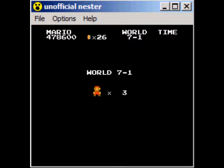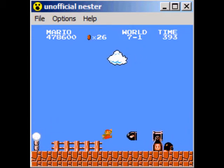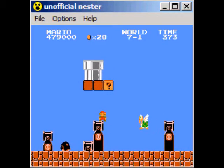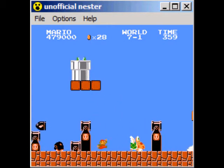Bullet Bill Shooters are some pretty new stuff, I don't think they were in any other levels yet in this hack. Looks like we got a little invisible block there, trying to cause some trouble.